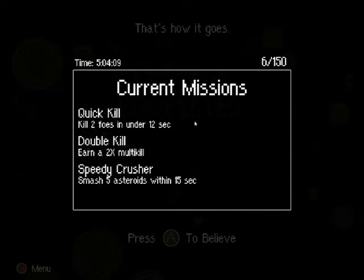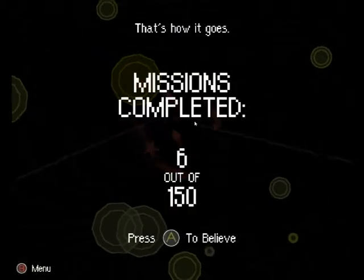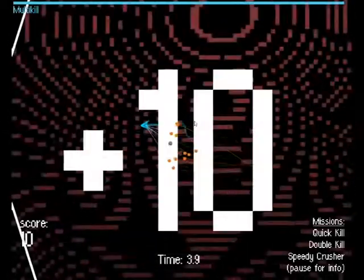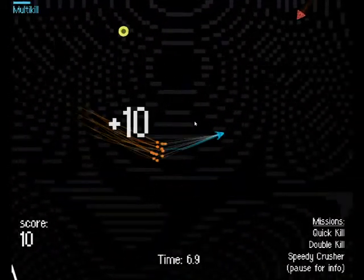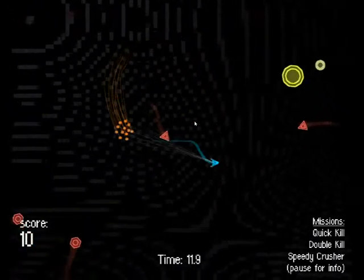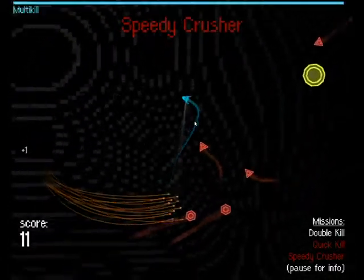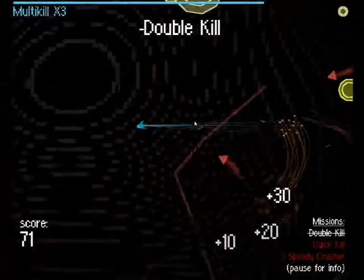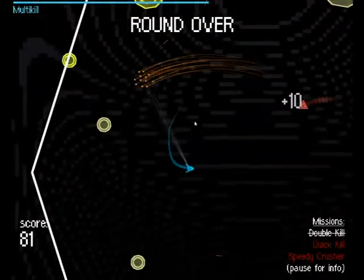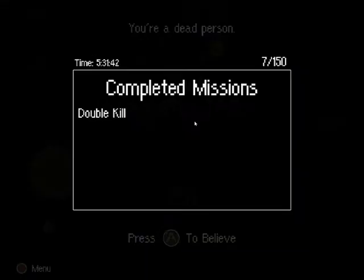So I'm going to play two. Quick kill — kill two foes in under 12 seconds. Double kill — a two-times multi-kill. There's one. I can't get the multi-kill, but I can get the other one. Come on, there's the other one. Just dodge around him. I'm running out of time, I can't get the other one. I'm going to kill you guys. That was a triple kill right there. So yeah, you've got to swing it around and smash these guys.